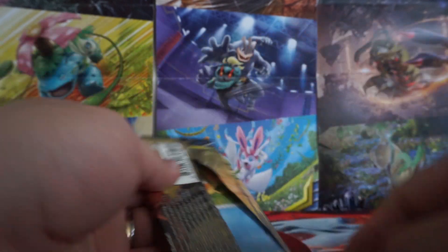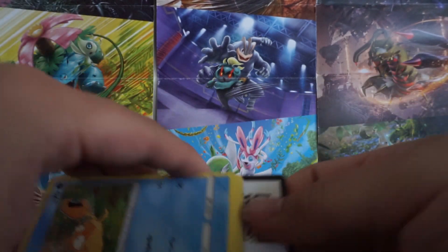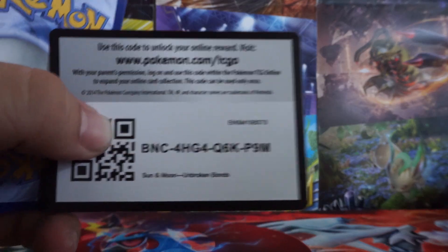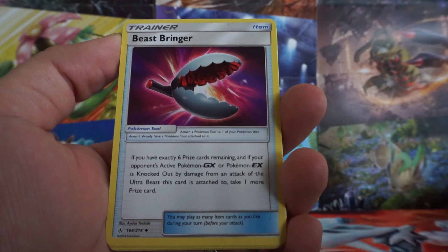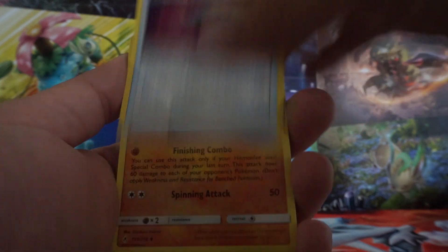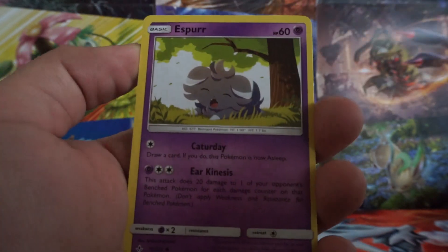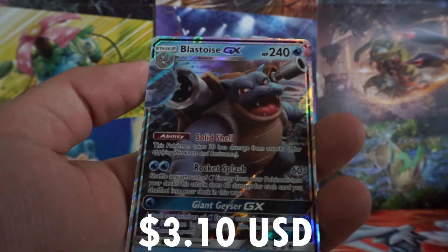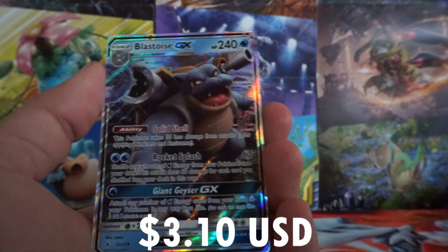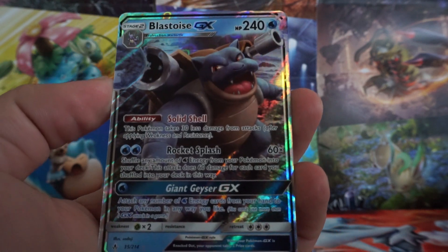I did mix these up a bit, so I'm not sure what order they're going to be in. Hopefully I don't get anything good right off the bat. But let's start with Beastbringer, Hitmontop, Gliscor, a Krabby, Rylan Blue, Esper, Horigon, Daramaka, Growlithe Reverse, and oh man, guys, we are starting out great — we just got a Blastoise GX Ultra Rare. Nice! What a way to start.